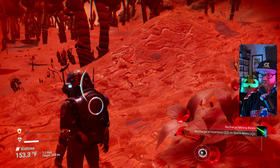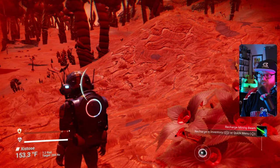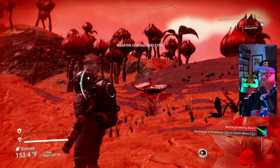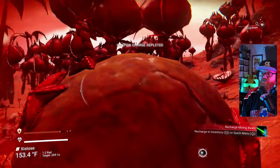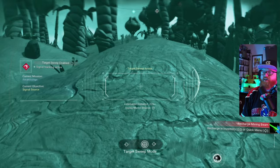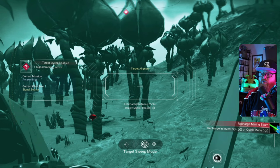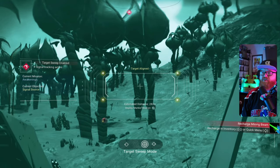Let's charge up our life support. I switched my buttons around to default, so hopefully that doesn't throw me off too much. When we get here, we have the option for a target sweep, and it gives you a clue towards which way we need to advance to find the next portion of our quest.